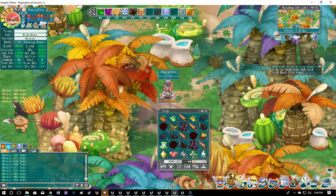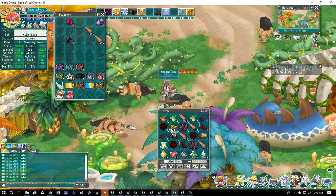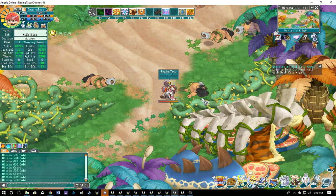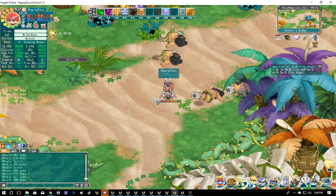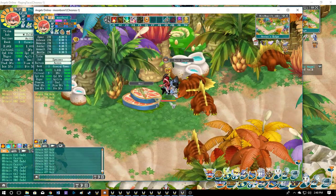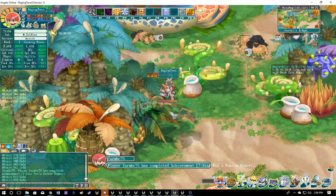This character brings in probably about 12 million gold per hour from drops, which works out to about 200 million a day, give or take 20 million. My other guy is a little faster and more geared but brings in a little less. This assassin here brings in the most gold for me.